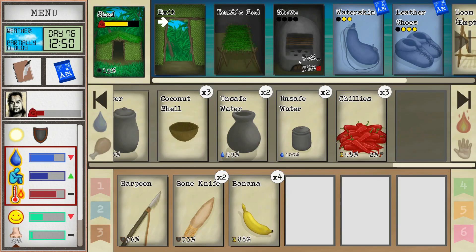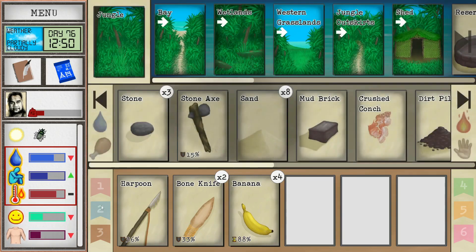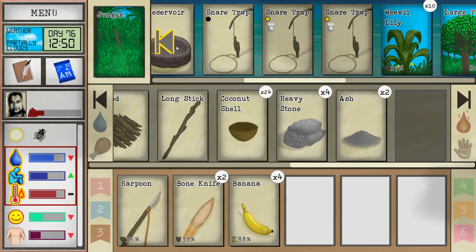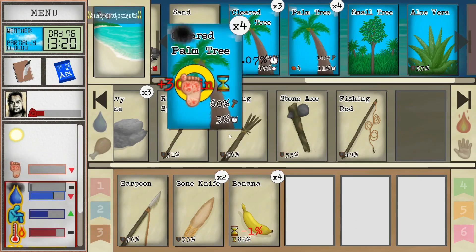We've got some unsafe water here — we just needed to cool off. I'll probably wait and see if we can catch something for dinner. Maybe we can go down to the bay to cool off a little bit. Nothing in the snare traps just yet. Let's do some fishing.